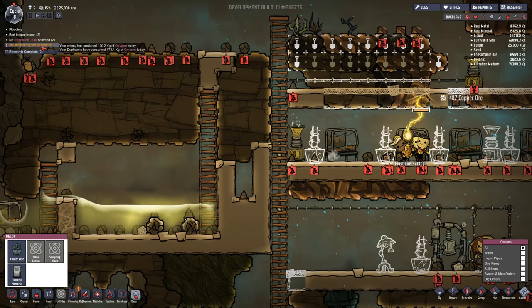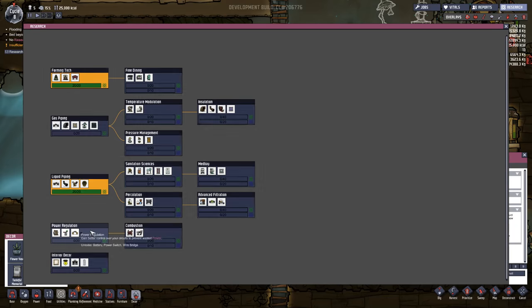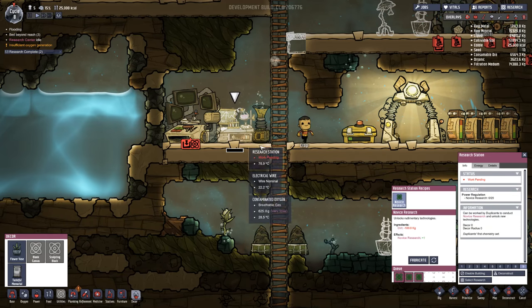Bed beyond reach, no research task selected — okay, let's actually select the research task. We should be done the other one then. Yes, we are. Now we can deal with liquid piping if we want to. Do I wanna go into fine dining, cooking station, fertilizer maker, refrigerator? Looking at temperature modulation — we might wanna get into that. I'm just kinda looking deeper down the trees now. Power regulation — I gotta assume batteries are gonna be very useful. So let's do that for right now. We're gonna need all of this anyway, so I don't really need to think too much about it.